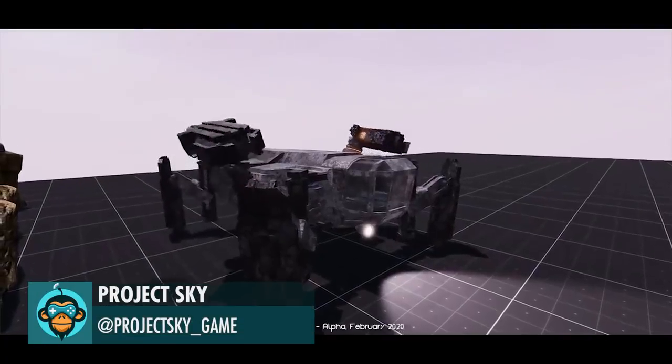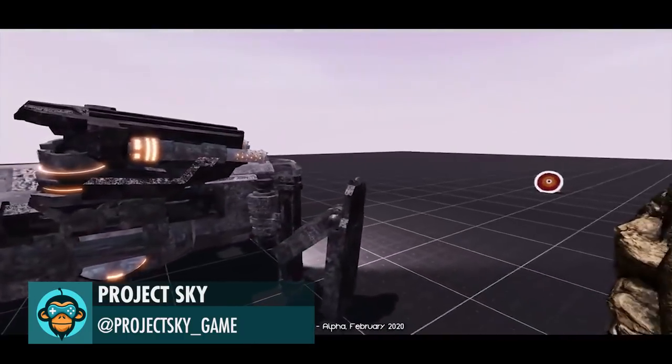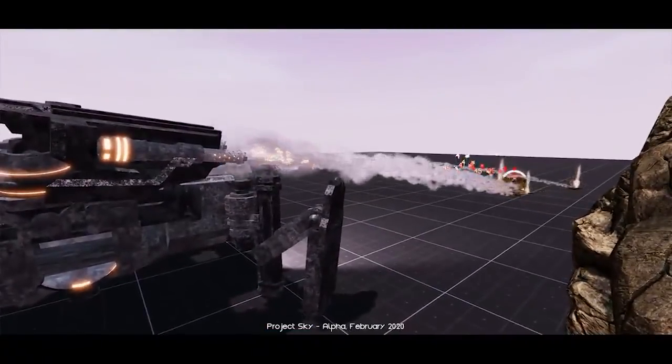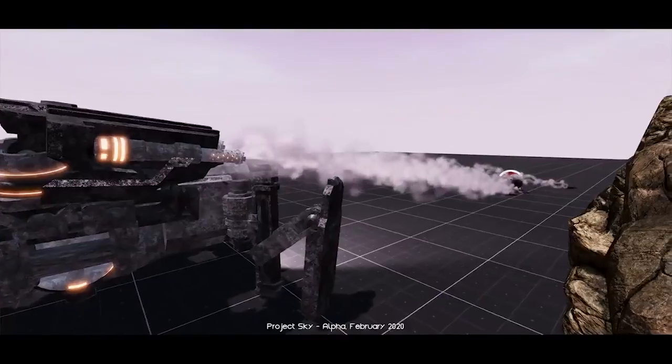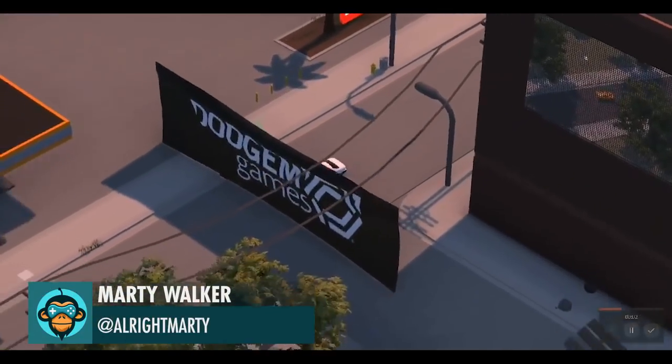The Phalanx APC's mid-legs morph into dual anti-infantry cannons by Project Sky. Heard y'all like Claw Physics by Marty Walker.